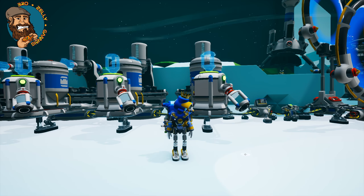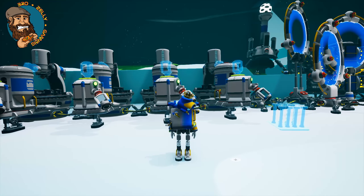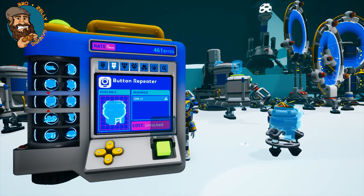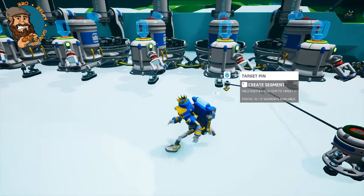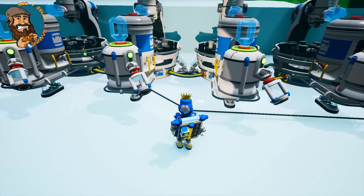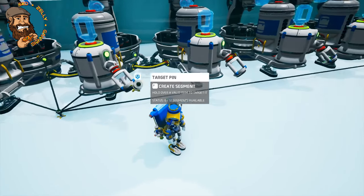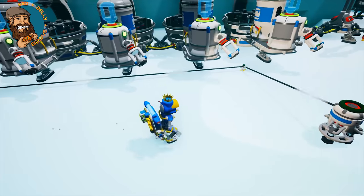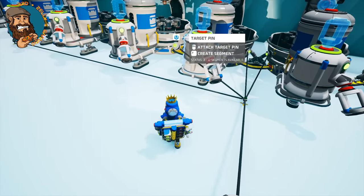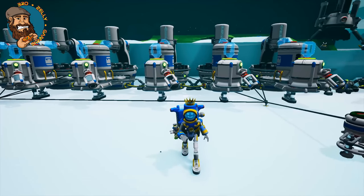Now we're going to activate them. We can activate them in many ways, and one of the favorite ways is all at once. We're going to need a button repeater — put one of these down, make a couple of branches, and attach these to the soil centrifuges. Now I am going to leave in a couple of changes they've made. This is a brief one until I get all the further information such as patch notes, because there's a few different things that have changed, such as the canisters automatically filling. You'll see that in a second.